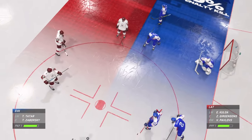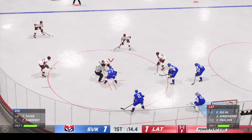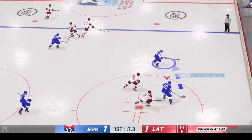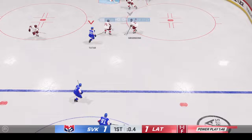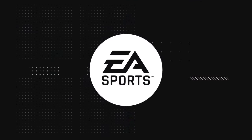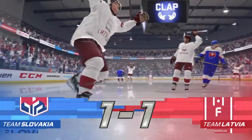Latvia sent in their power play unit out for the first time tonight. Play resumes as they win the draw here inside the offensive zone. And they send it down the ice. And with that, the first period is in the books. Both teams with a chance — a refresh will get a clean sheet of ice and come back with period number two.